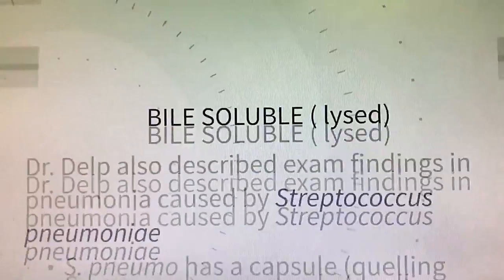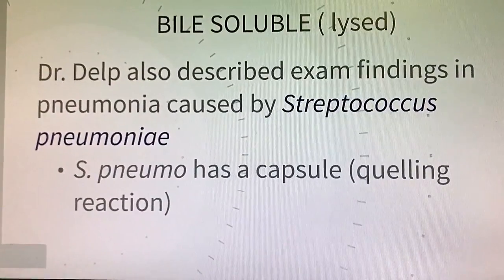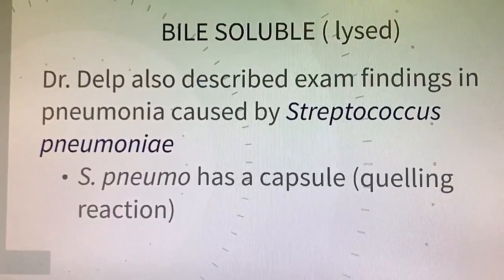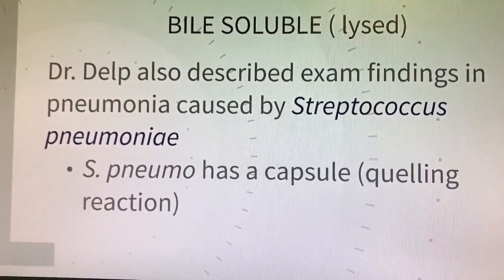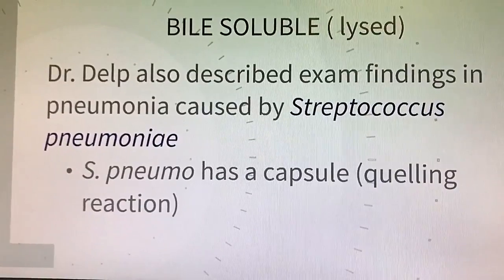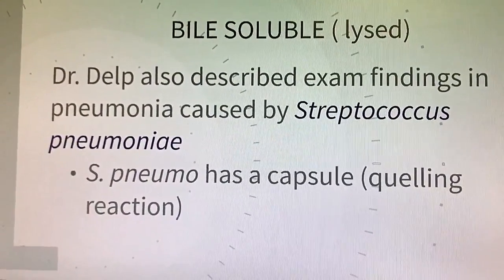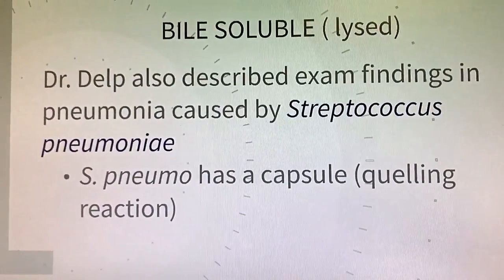There's another bug hiding all the way down in Delp Hallway. It's optochin-sensitive and it's hiding in a capsule. Because Dr. Delp is impeccable in physical diagnosis, he could describe auscultatory findings in pneumonia from Streptococcus pneumoniae. Strep pneumo is bile-soluble — think of it as being lysed by bile, so it's broken up if you swallow it.